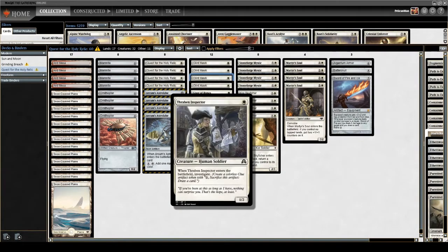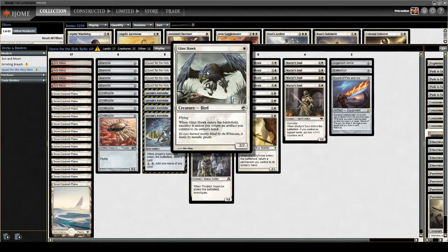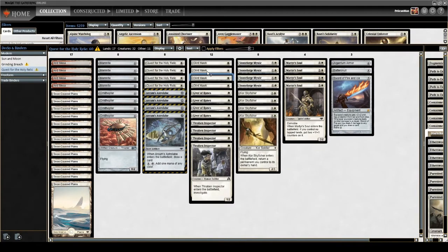The Thraben Inspector — ever since getting printed, this card has been a house in this deck. It ETBs, makes a clue, and helps with a mid-range plan if we need to lean into that. Also, if we don't happen to draw any zero-drops, it gives us an artifact to bounce to play Glint Hawk and just start getting in with a 2/2 flyer for one mana.